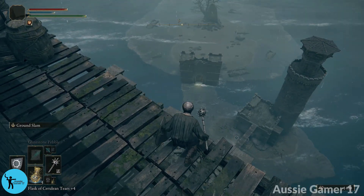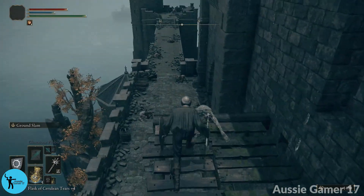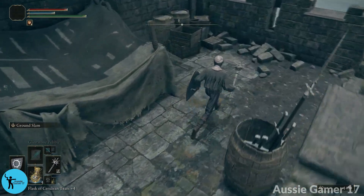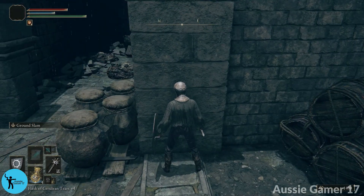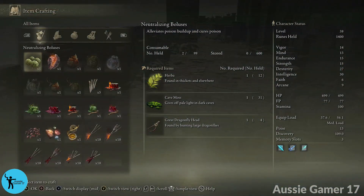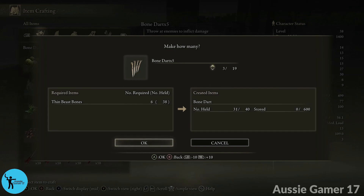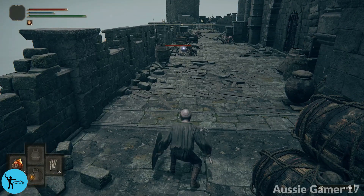The boss fight is all the way down there but not yet. We're going to hop down here and ignore those blob enemies in there — they have a lot of HP and are a pain. But we're not going to ignore these other guys. Check our bone dart situation and make some more if needed — I don't want to go over 40 held, so 36 will do. Get the shield ready, lock onto this guy and lure him over here, hoping it doesn't aggro the blobs.